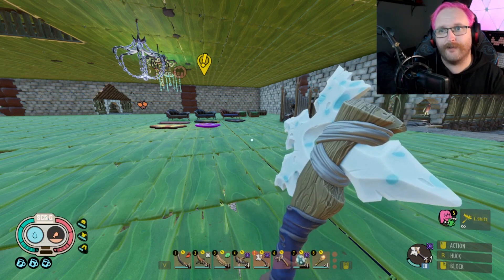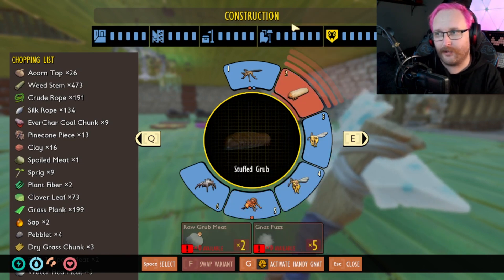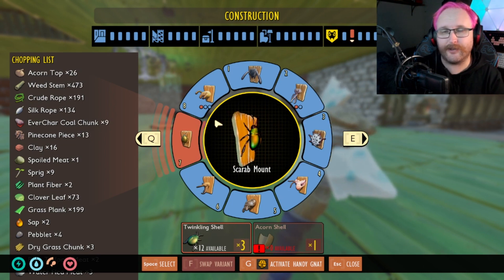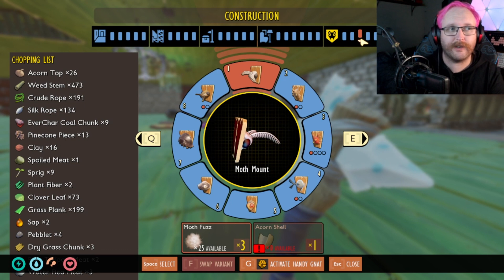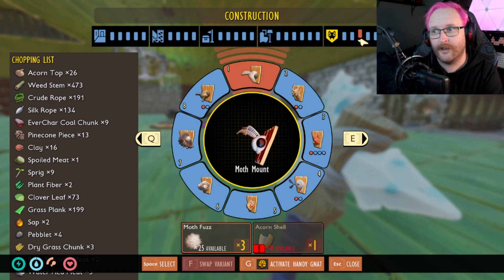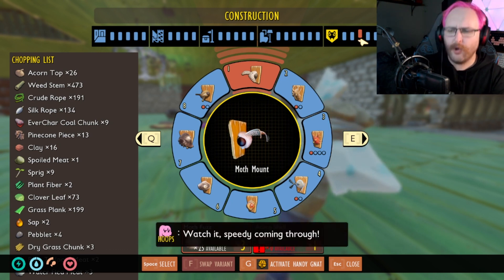I almost forgot to mention - I don't actually have all of them unlocked so I can't fully showcase them, but you can also pick up the three different ant queens and stuff them the same way you've done with every other creature in the game. You also have access to mounts for all three different ant queens. They do the same thing as all the other stuffed creatures - extra loot, extra damage depending on whether you do the mount or the stuffed version.